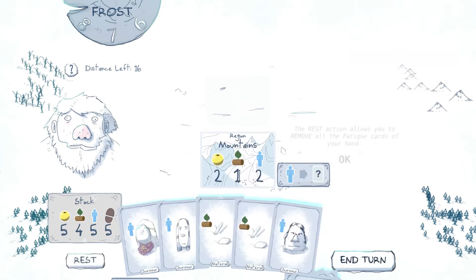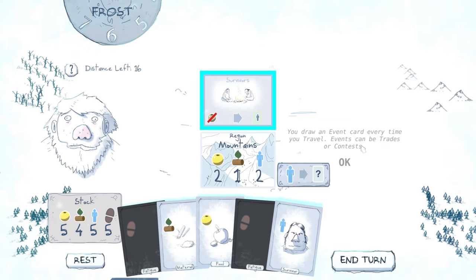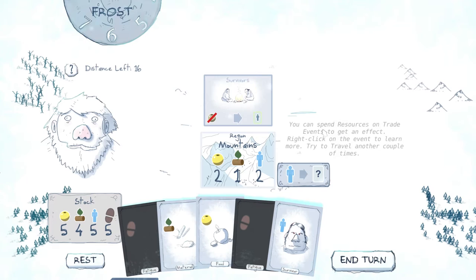The rest action allows you to remove all the fatigue cards from your hand. Rest takes your whole turn, meaning it's no longer available from the moment you use any of the cards. Try to rest now — okay, rest.